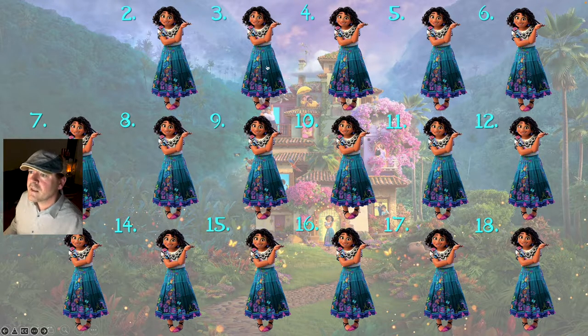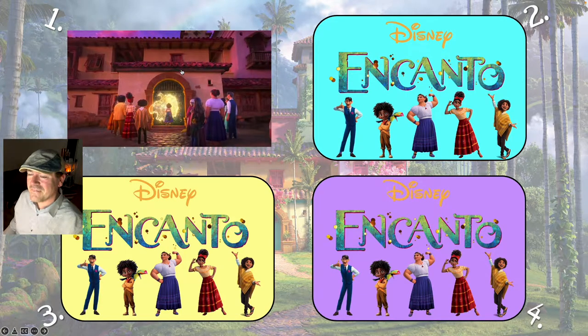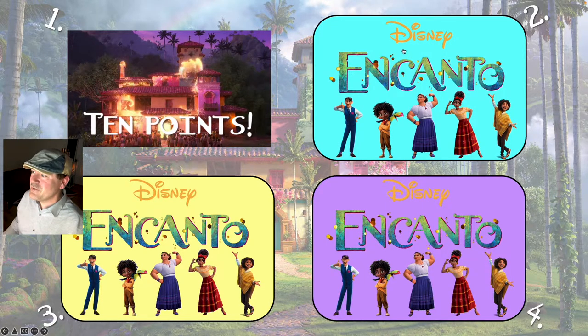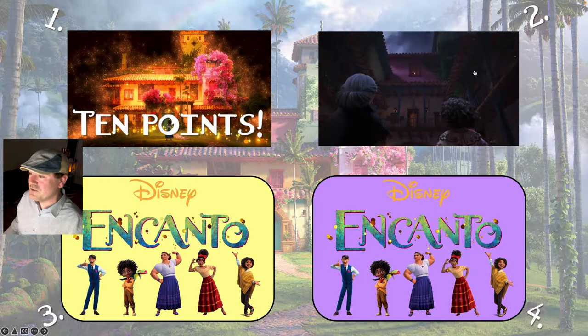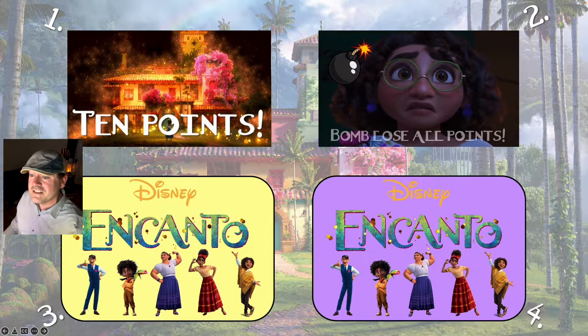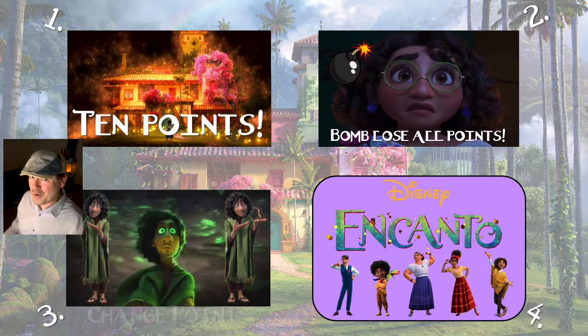Next I'm choosing question three. This time we've got the choice slide, and there's some music that plays for around 11 or 12 seconds, so I recommend letting the music finish before choosing. Number one here has 10 points. Number two is the bomb — we'll see the bomb again soon. For the choice slide, click on the Disney Encanto logo where the hand comes up, and we've got Bruno and changed points.